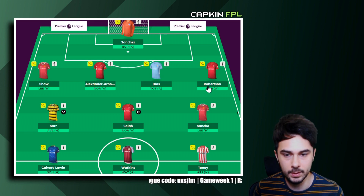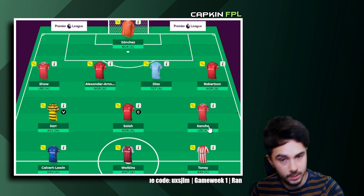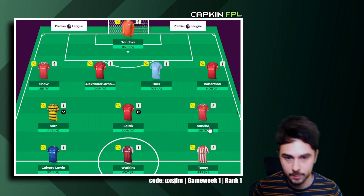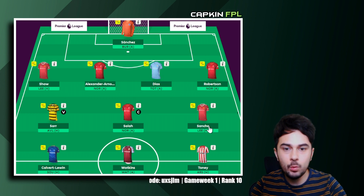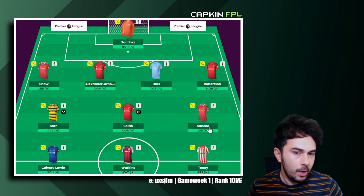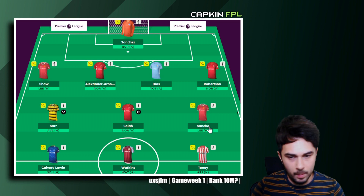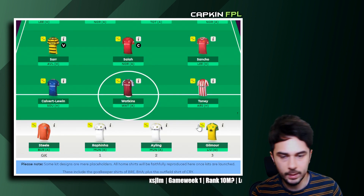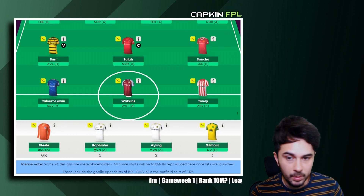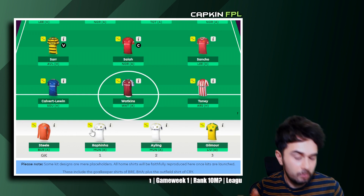For midfield I've got Sar, Salah, and Sancho. I don't have Bruno Fernandez — he's a fantastic player and I'm not doubting that — but I brought in Sancho for now. If I want Bruno I just need to downgrade Robertson and find a 0.5 somewhere, which can be easily done. The other midfielders are Rafinha and Gilmore: Gilmore will be on the bench, Rafinha might be benched in gameweek one then played in gameweek two, with Sar benched instead.